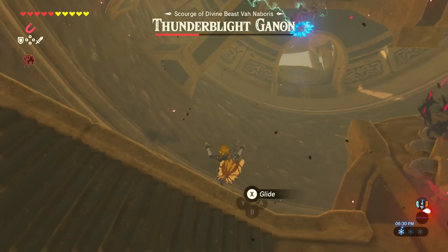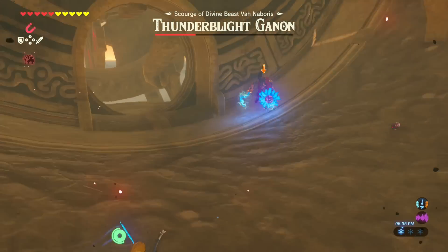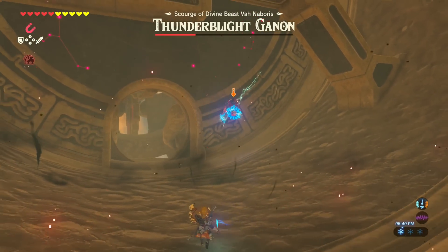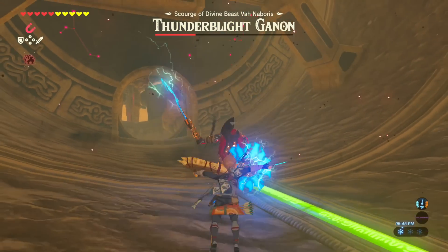As soon as he is struck, the third phase begins. Jump down to his location and strike him with your weapon. This phase is an amped up version of the first phase, except he is much more aggressive. His weapons can be imbued with lightning and he can also do a guardian beam on you.